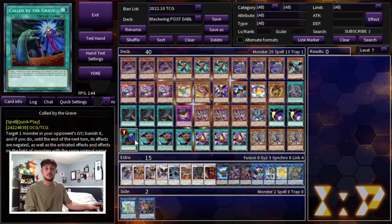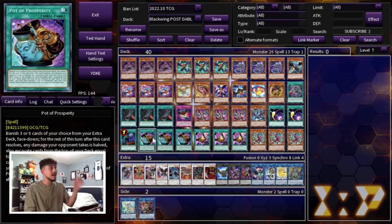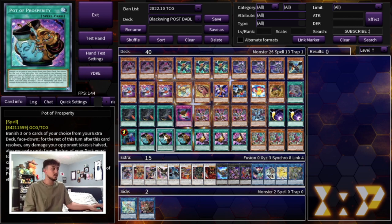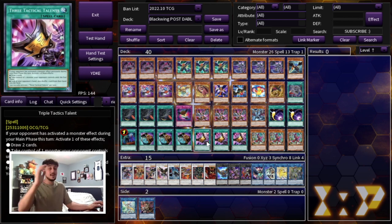We're playing one Called by the Grave to protect you from hand traps, and three Pot of Prosperity for consistency. I know Prosperity is a more expensive card even with the reprint, and if you don't have it you can play more hand traps or cards good against today's meta — but Prosperity really helps the consistency of this deck. If you don't see Samoon, Prosperity helps you get into it. We're also playing three Triple Tactical Talents. It's getting reprinted in Magnificent Mavens making it more accessible, and it's just really good in today's format because Tearlaments plays a lot on your turn. TTT is great going first and going second.